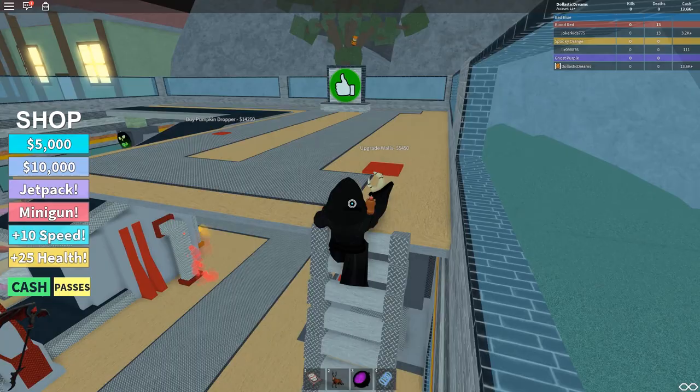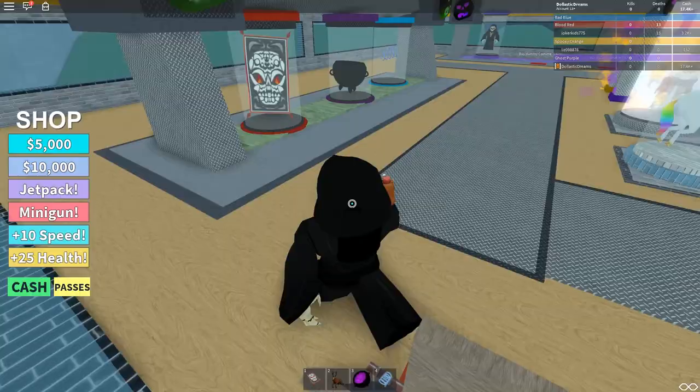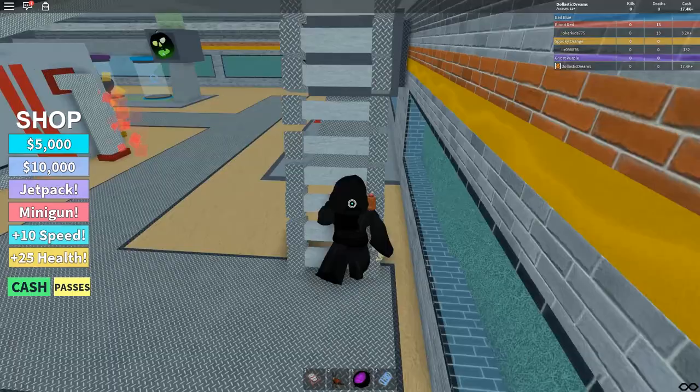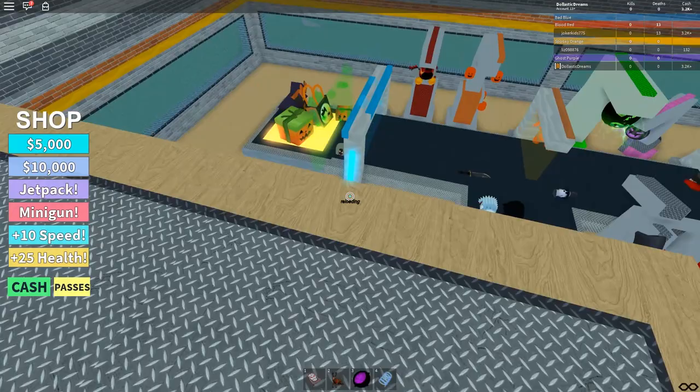I can either buy a costume or that pumpkin dropper, but the pumpkin dropper is too expensive right now. Wait — I need fourteen thousand and I'm almost there. Let's collect this money and buy that dropper because I'm hoping it will make my money collecting process much faster. Let's buy this pumpkin dropper — drop me some fancy pumpkins! Oh my goodness, that's a big pumpkin — you are actually worth spending fourteen thousand on!